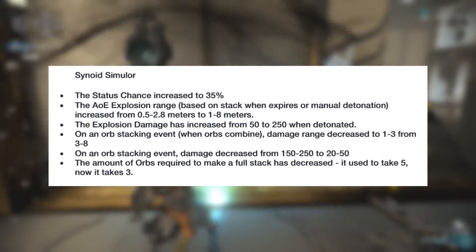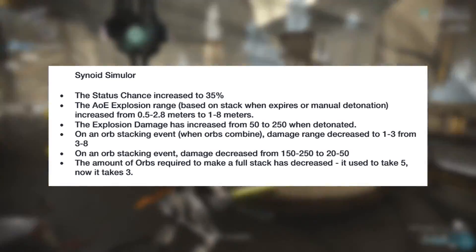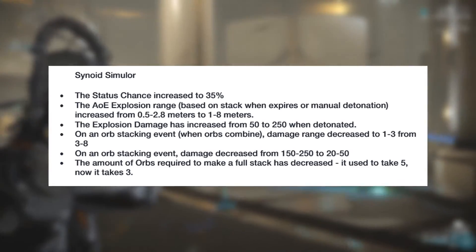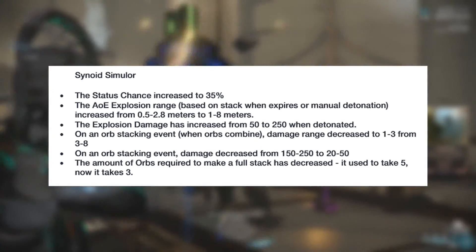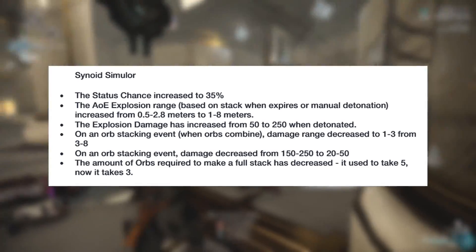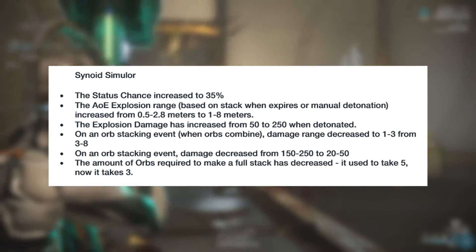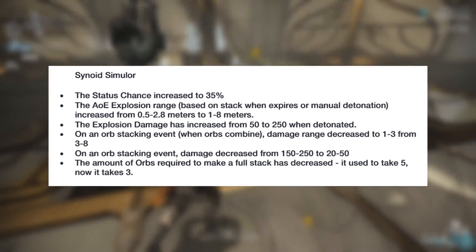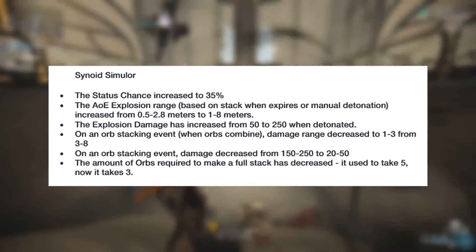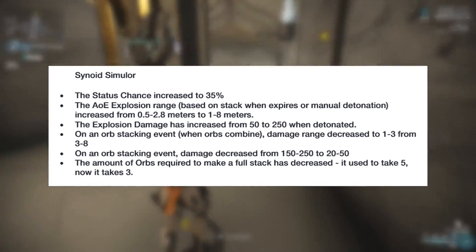For the Synoid Simulor, the status chance will be increased to 35%, and the explosion damage increased from 50 to 250 when detonated. The weapon's AOE explosion range based on the stack will be increased from 0.5–2.8m to 1–8m. Just like the standard version, the change to how stacking orbs work still applies: if an orb combines, the damage range will decrease to 1–3m from 3–8m, and the damage will decrease from 150–250 down to 20–50.